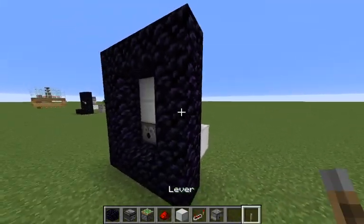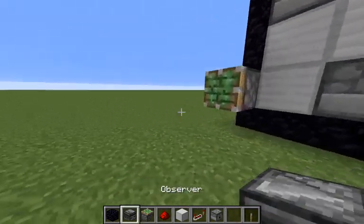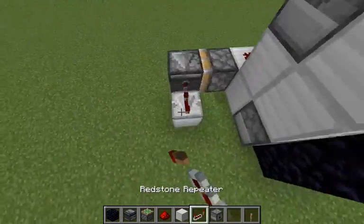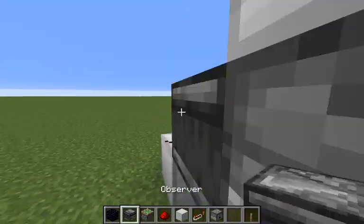Go to the back and place a block. Go to the front and place a lever, then a sticky piston. Set the redstone repeater to 3x, and then like this.